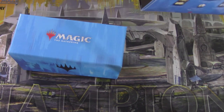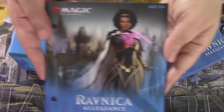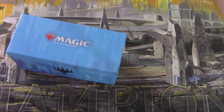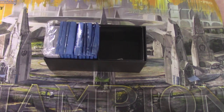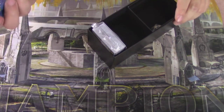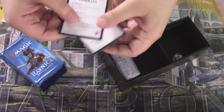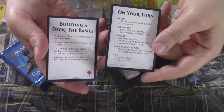I will show off what is in my kit first. We have the player's guide, the sleeve, this little box you can keep dice and stuff in at the bottom. Inside the bundle box itself we have a lovely piece of cardboard, the packs, and some cards showing off deck building, popular formats, and what to do on your turn.